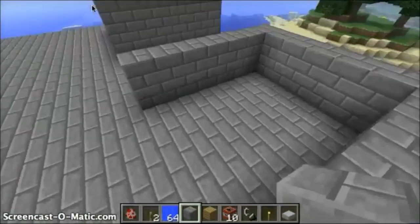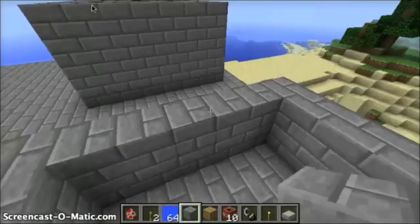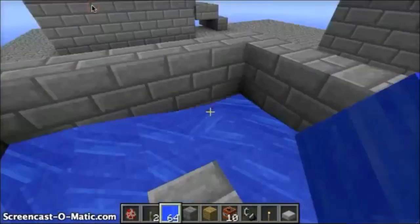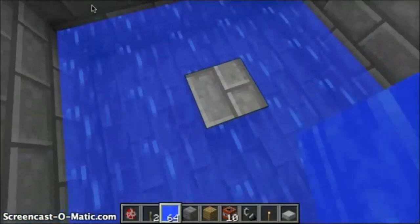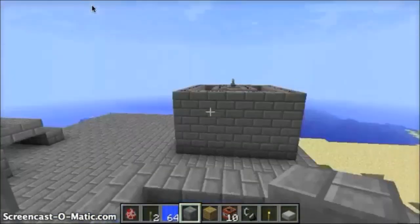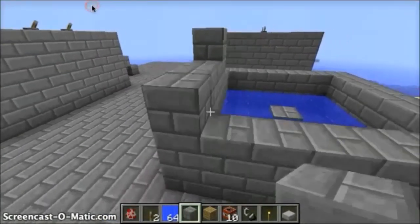Here we go. This is the bottom, and since there's a one-TNT cannon, you put one block in the middle, like that. The rest of this is going to be like the ground floor of where all the TNT kind of migrates into. You want to make it so that the water is even. Now, for the best results, you want it to be two blocks above the water.